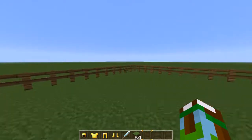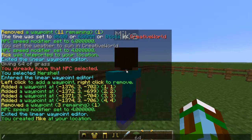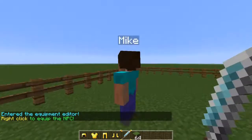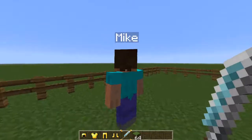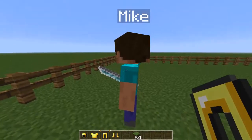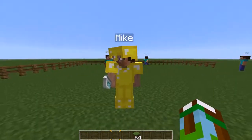Let's create a new guy — `/npc create Mike`. Now that he's selected, type in `/npc equip` so he can get some armor to defend himself and a sword. Right click with a weapon and it'll go right into his hand, then right click with armor and he'll start putting it on.